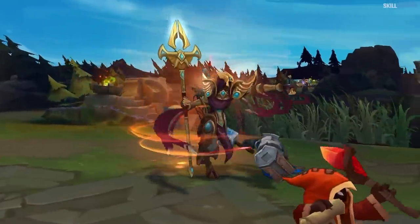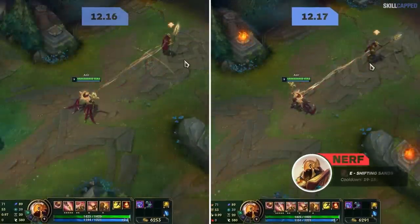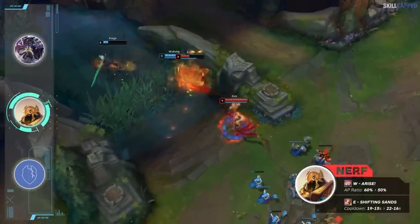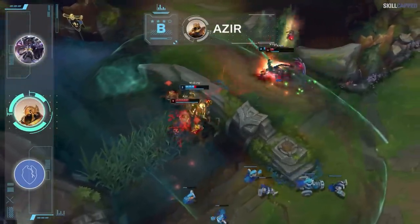Is it really a season of League if Azir isn't nerfed at some point due to pro play? W AP ratio is going from 60 to 50 percent while his E cooldown is increased from 19-15 seconds to 22-16 seconds. Unless you're an Azir one-trick, there isn't much reason to be playing him in solo queue for 12.17, as he finds a spot in our B tier.